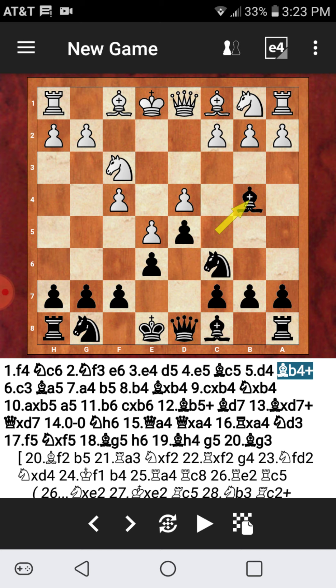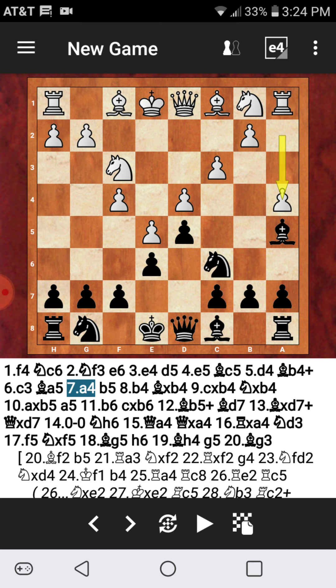d4, attacking and gaining space in the center while at the same time attacking the dark square bishop. Bishop b4 check, c3, bishop a5, and a4. In this situation we notice what's happening — black is actually going to lose the dark squared bishop.